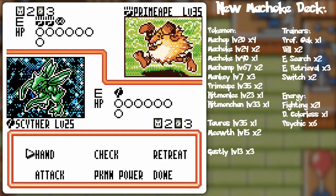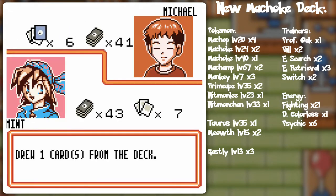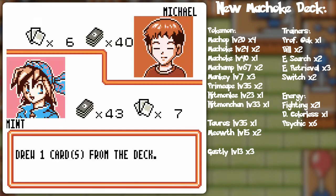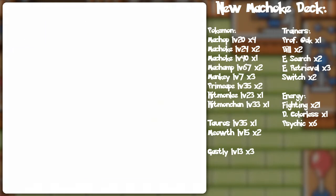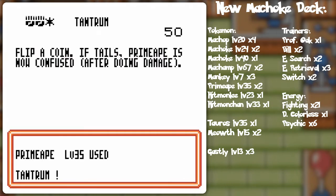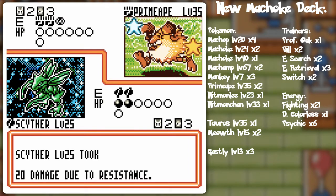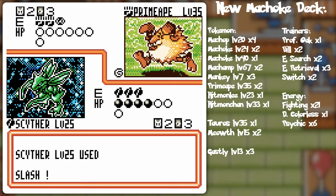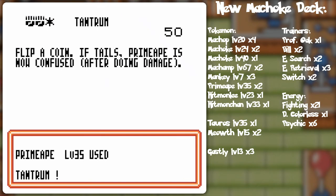Scyther is out — Swords Dance. It's a little bit low on energy. Might not be an issue depending on the Tantrum. 20 damage per attack even with the powerful Tantrum there. And Swords Dance — slash is doubled now, voila! I'm just going to use regular Slash on the next turn. We'll see what he can do with that Primeape — he just might end up knocking himself out with the Tantrum.